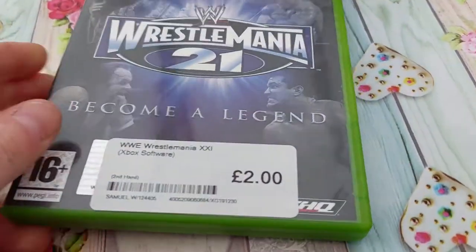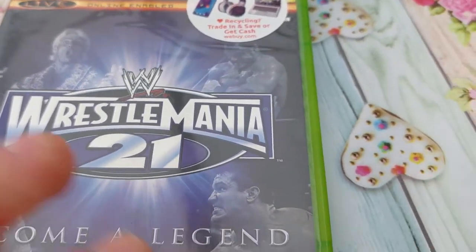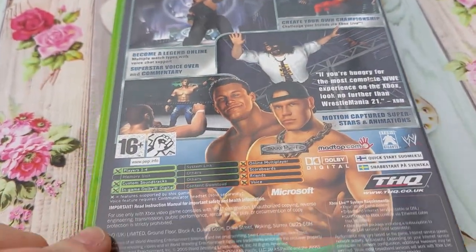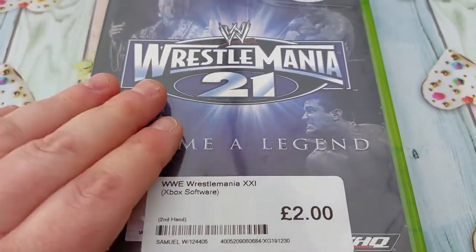Next up, we've got a wrestling game — WrestleMania 21. We've got The Undertaker on the front. I think it's Randy Orton, Ric Flair, and... I can't remember his name, but there you go. Another Xbox Classic game off the wish list — happy with that, and it was only £2.